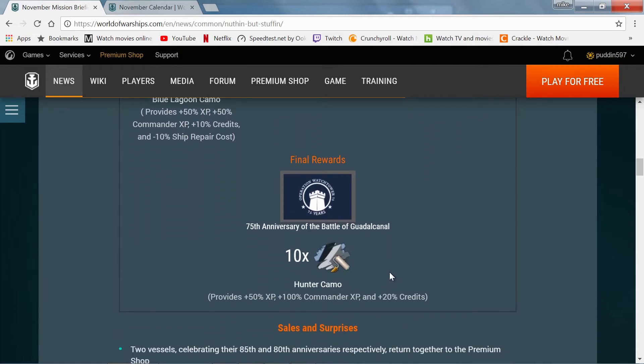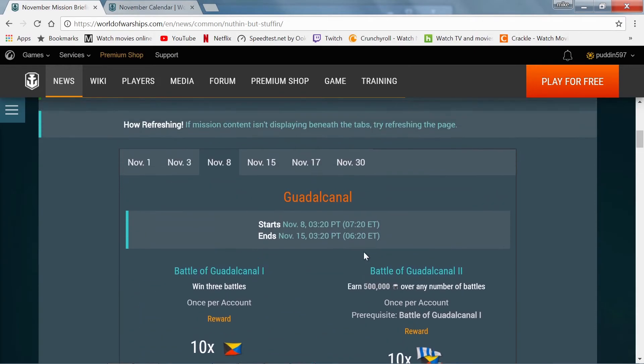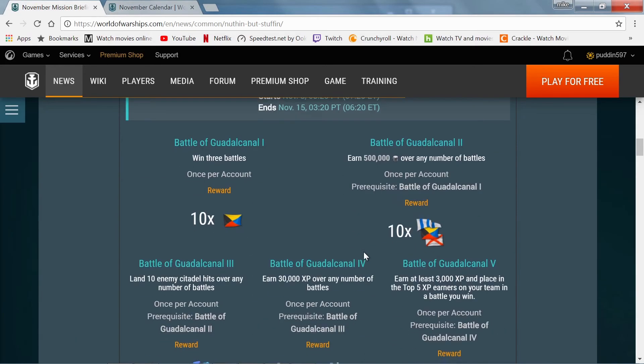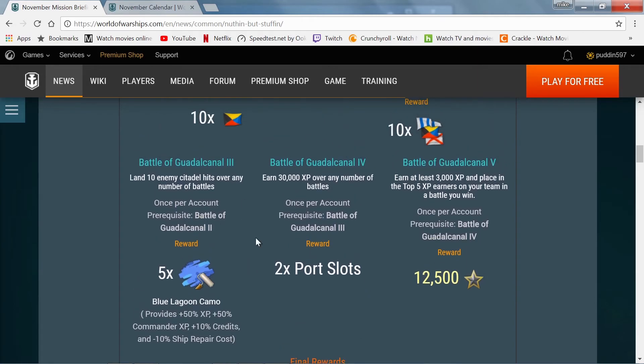Once you complete stage five, you are rewarded with an anniversary flag — which is a decorative flag — and ten Hunter camos. I couldn't see if there's anything on the weekend, and it doesn't look like there is, but they might not have just put it on the calendar. So go out there and at least get your port slots — everything is relatively easy.